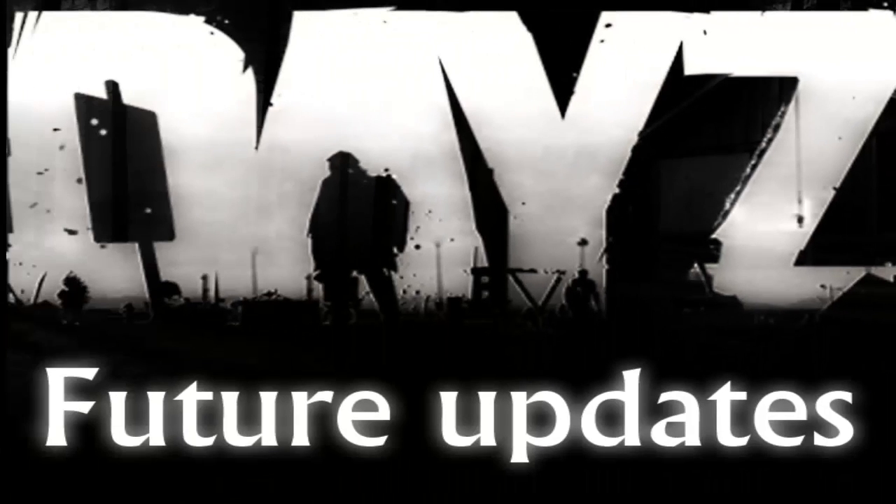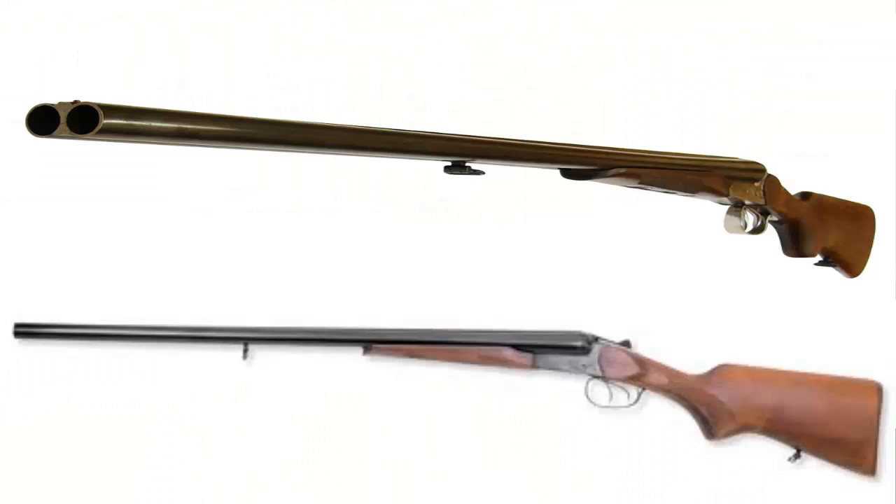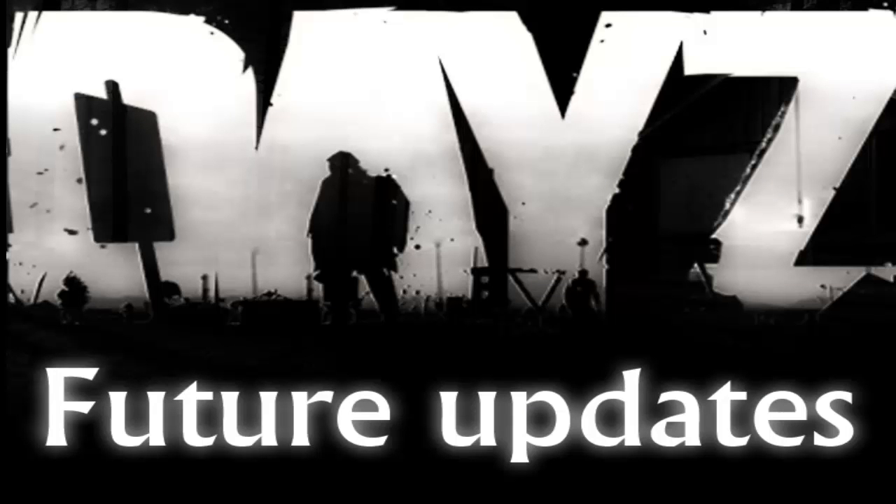Now on to the IZH-43 — this shotgun has a shar barrel and is a classic side-by-side hunting shotgun. It is produced by a Russian firearms manufacturer and its excellent balance ensures convenient and quick aiming. A sawed-off version of this is also confirmed, which is pretty awesome.